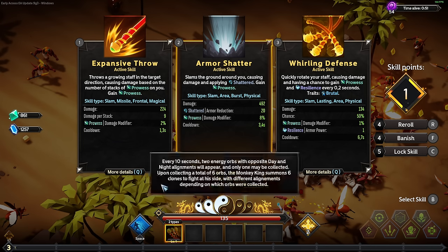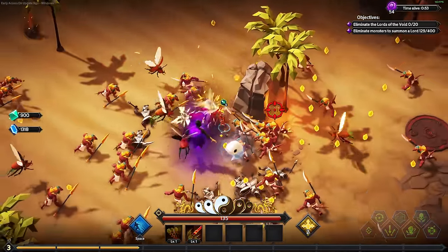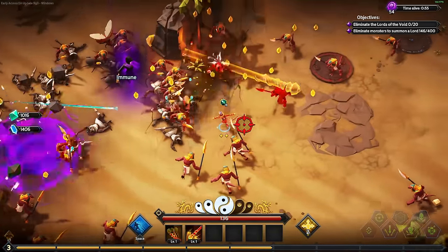Do you see how fast it attacks? It's pretty much the same - it's a tick slower. So it applies prowess and gains bonus damage the more prowess is on the enemies, and also our character just by attacking applies it. That means we'll have a lot of stacks.